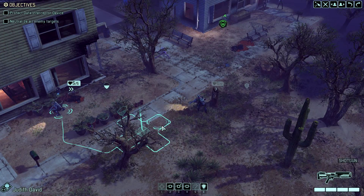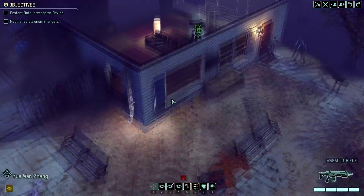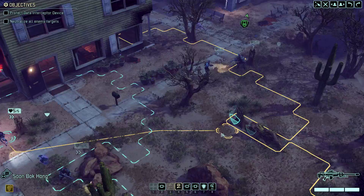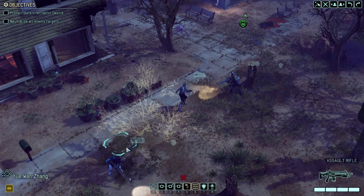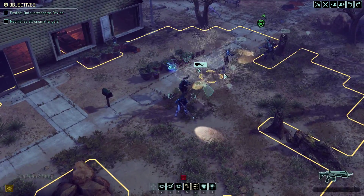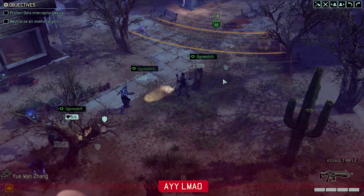When you get eyes on the objective, the backside pod tends to start patrolling towards you a little bit. I don't actually know if that's true, I've never checked the source code, but that's just an observation I've made from playing so many campaigns. So we're going to take this time to overwatch.